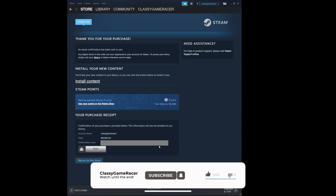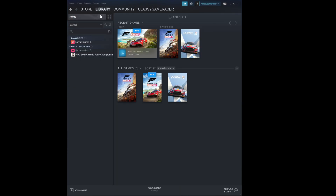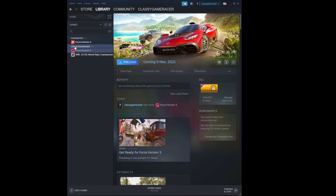Keep it for your reference. Once you are done, click 'Return to the Store' to preload the game you have bought. Go to the Library tab at the top, then click Forza Horizon 5. Click the preload button and voila!